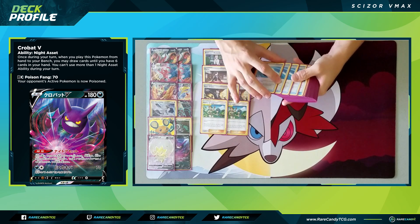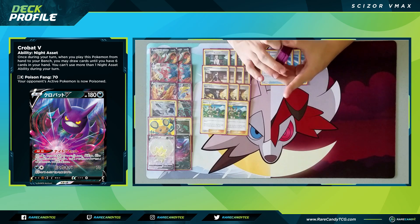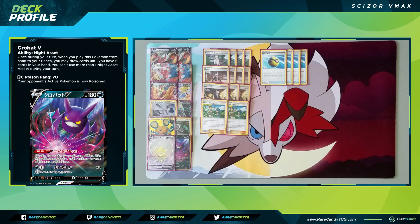For items, we have four copies of Quick Ball to find our basic Pokemon, and four copies of Pokemon Communication as well. There's no way to directly search out Scizor VMAX without drawing into it naturally, so we need Communication or maybe Evolution Incense. Even though we don't play a ton of Pokemon, I prefer Communication because it gives flexibility to grab basic Pokemon, not just evolutions. The challenge is you need a Pokemon in hand to put back into the deck, and with a lower Pokemon count it doesn't always work — but I like the added flexibility.